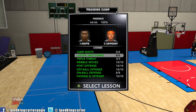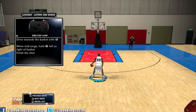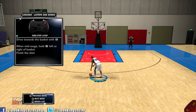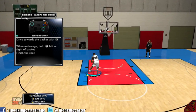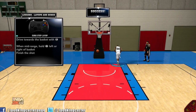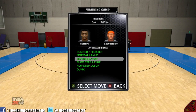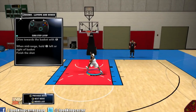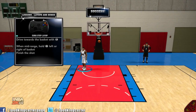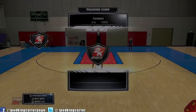Euro steps are my bread and butter — they're so easy to do this year. All you've got to do is drive to the rack and press the left stick left or right. He'll do it probably 99 million percent of the time. Facing the other way, all you do is press the left stick in another direction. It's too easy — it's going to be an overpowered move and you guys are probably going to do it a lot.